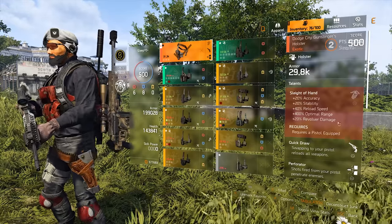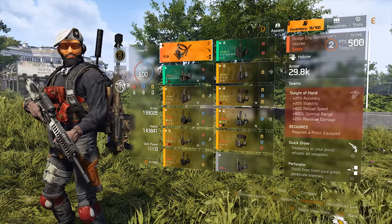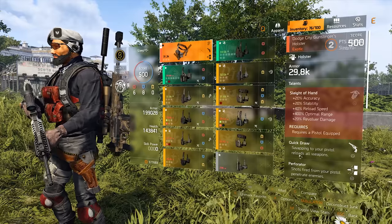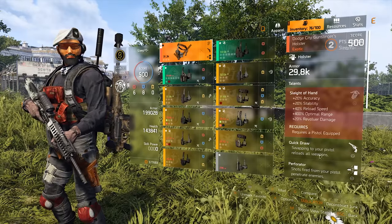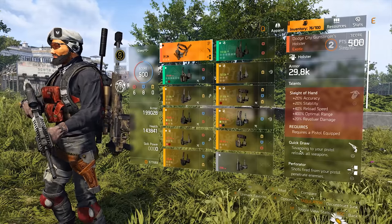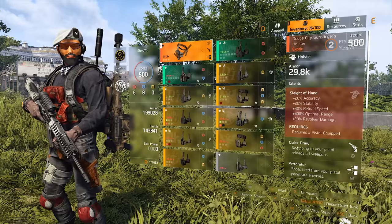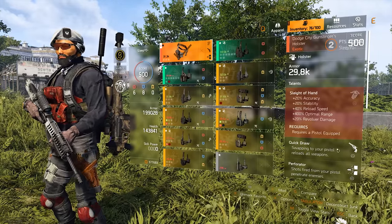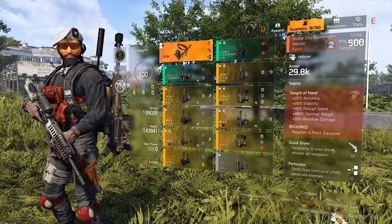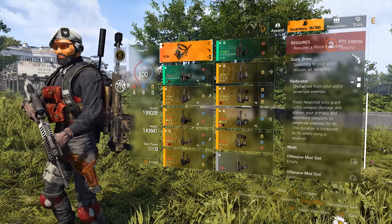I assume the revolver damage bonus only applies if you actually have a revolver equipped and not a normal pistol. The second talent is Quick Draw: swapping to your pistol reloads all your weapons. That's basically Fill Up in one go, so anyone who uses Fill Up all the time can forget about it — this exotic holster is just better. You just swap to the pistol; you don't even have to reload it.